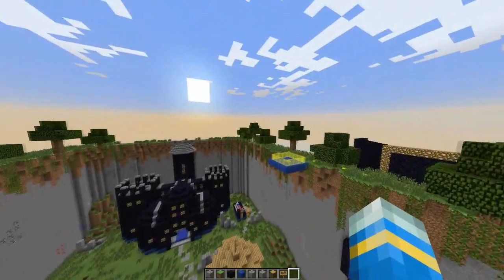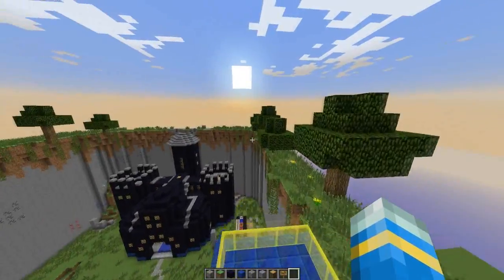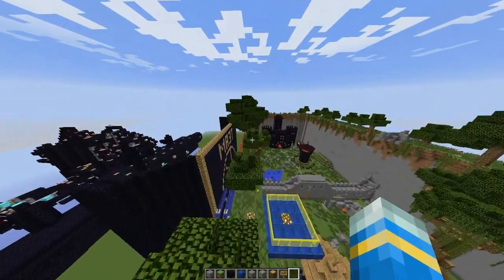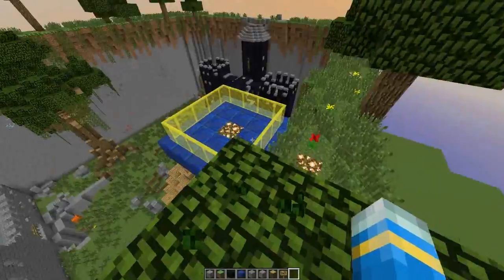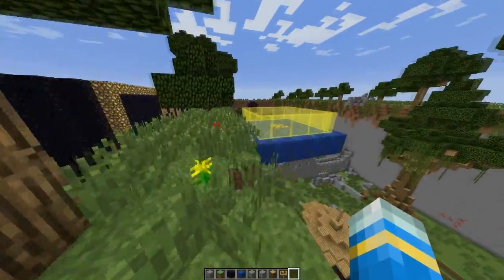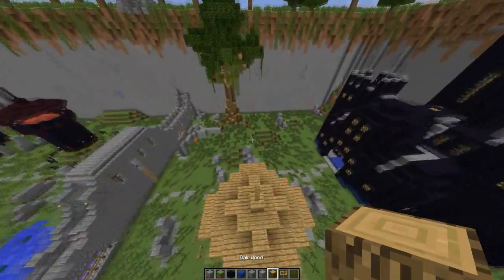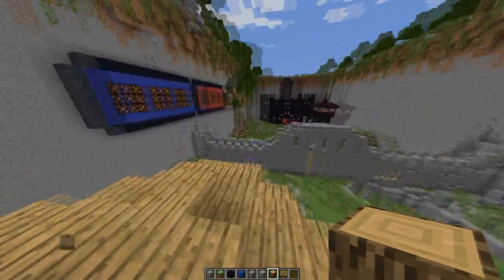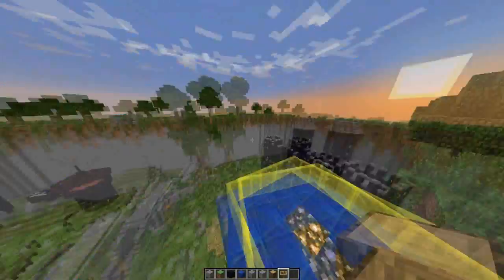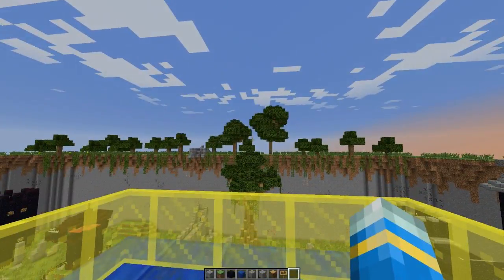Welcome to another Bukkit plugin tutorial — today it's on the plugin Block Hunt. This is a really awesome minigame that probably everyone's heard of. There are two teams: the hiders and the seekers. The hiders are disguised as blocks, which you can set in this plugin, and the seekers have to find and kill them.